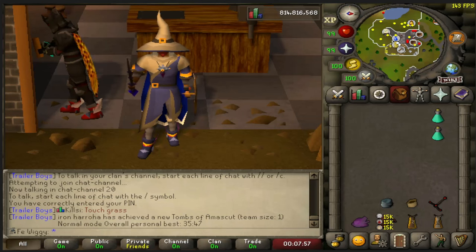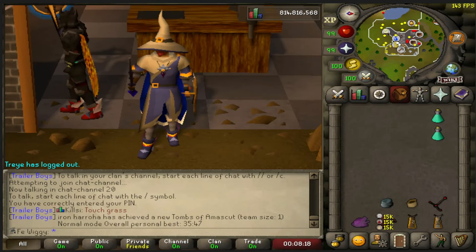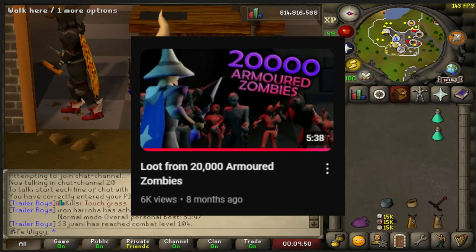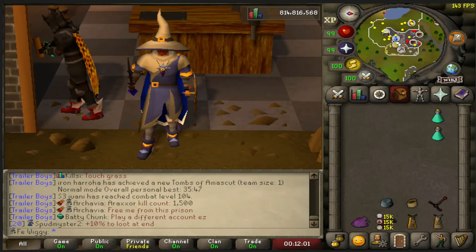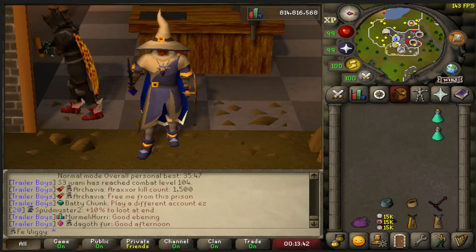Hello everyone and welcome to a new loot video. Today we are gonna do loot from 10,000 armored zombies in the Smorguls fort. I have already killed 20,000 armored zombies before, but these are slightly stronger. With these new armored zombies comes a new drop called the broken zombie helmet, which has a drop rate of 1 in 600. But the reason for this video is not the zombie helmet — it is actually the hard clues it can drop. Let's see how many I can get in 10,000 kills.